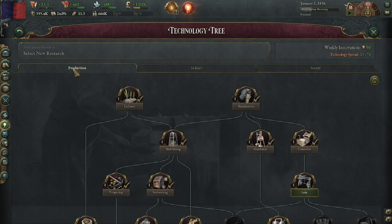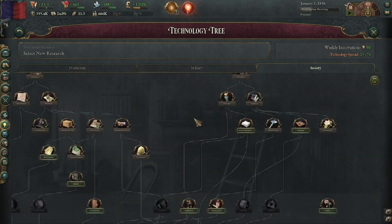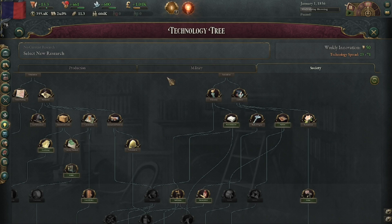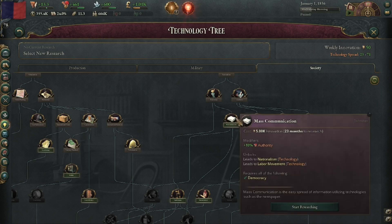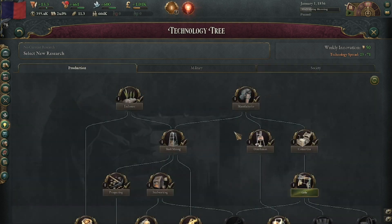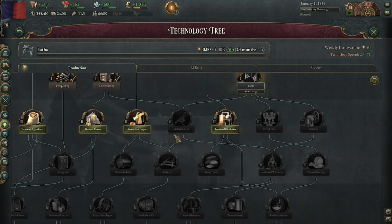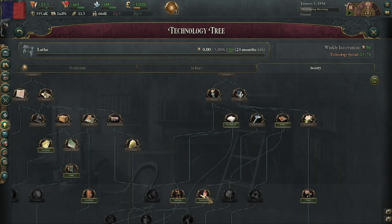Opening up the technology tree, we have research that helps with production, research that helps with our military, and then research that helps advance society. I feel like it's really the direction you want to take your country at any given time. I also realized that other countries are working on the same stuff, and if they have a big breakthrough it seems like you benefit too. I'm going to select the lathe because my goal right now is to follow this track down and get railways - I really like getting railroads.